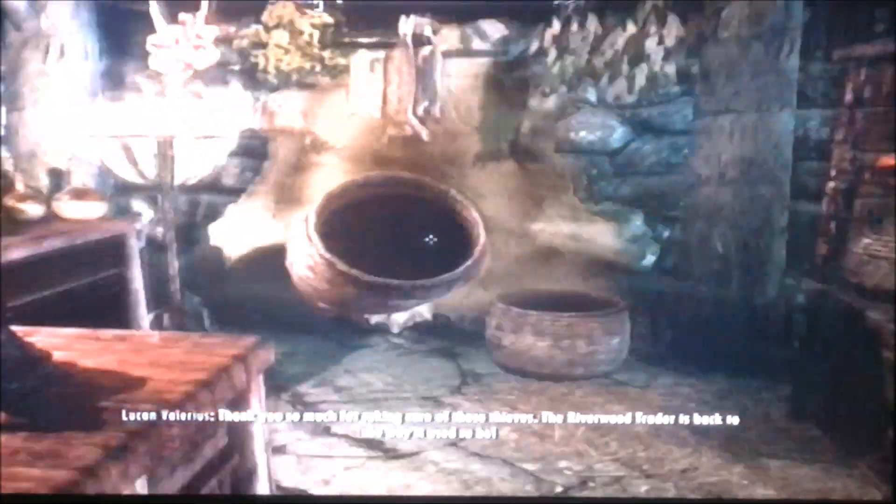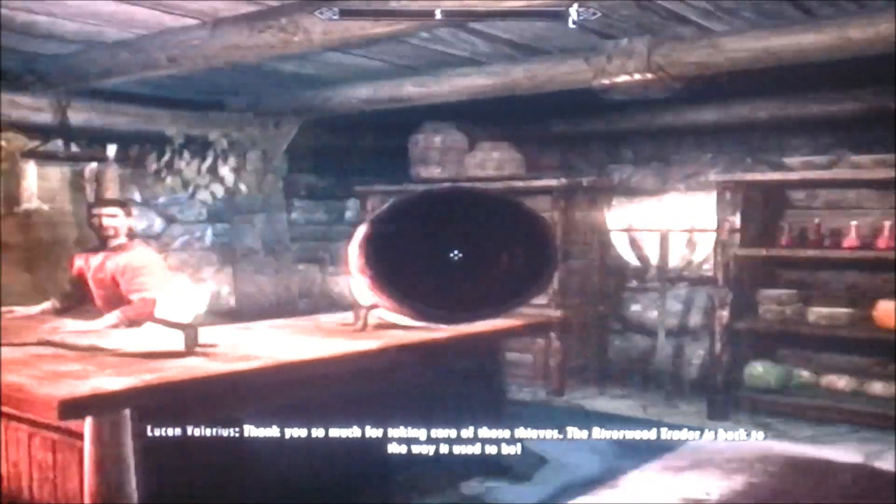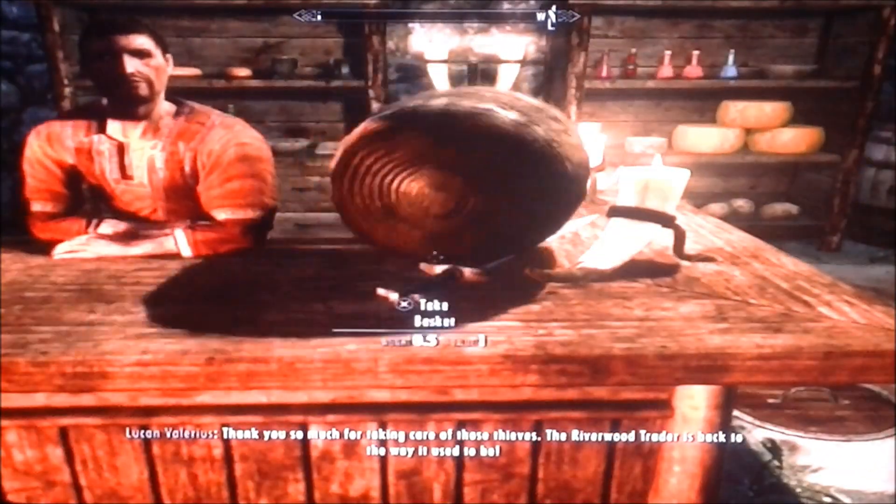You're going to go to a merchant or shop or even somebody's house, and you're going to find a big round object like a basket or kettle. You're going to pick it up and basically put it on the person's head — whoever owns the shop or whose house it is.